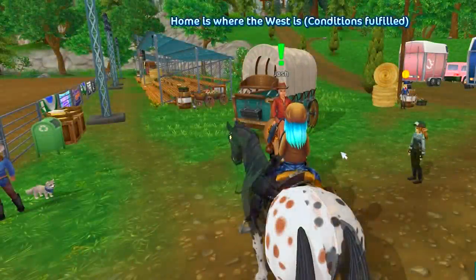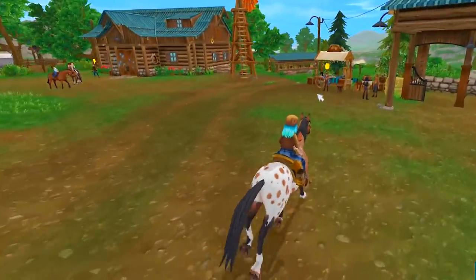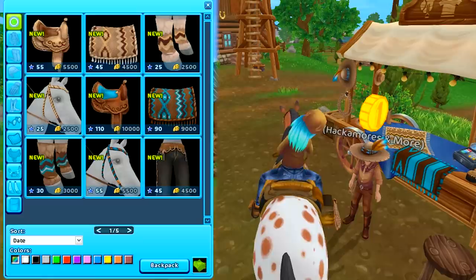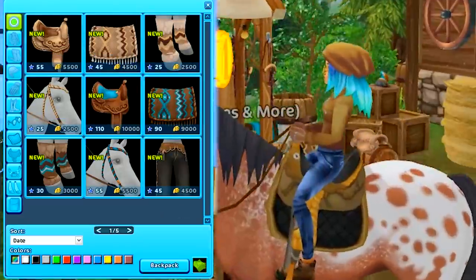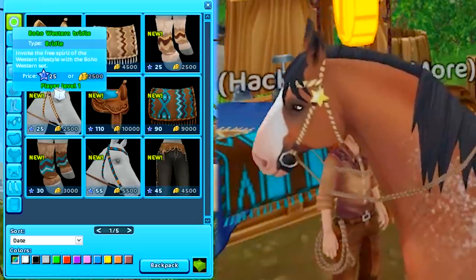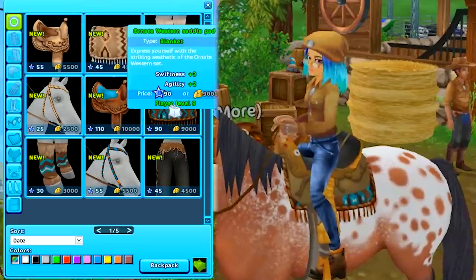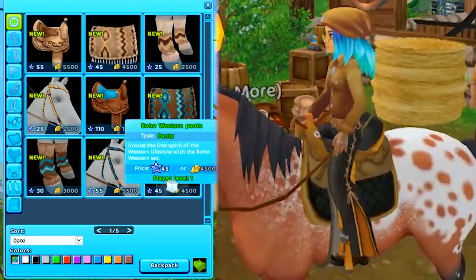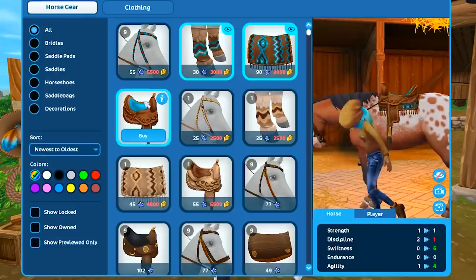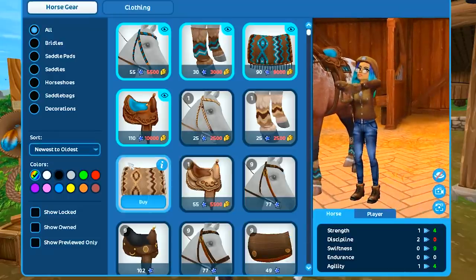Josh mentions new western clothing, so let's go check out the new western shop right over here! Look at all this new western stuff — and it doesn't always cost Star Coins, which is wonderful. There's a new boho western saddle with a beautiful western saddle pad, leg wraps, a western bridle, and a gorgeous turquoise ornate western saddle. There's also a blanket with matching leg wraps and bridle. I changed out the saddle and bridle on my horse — it looks beautiful!